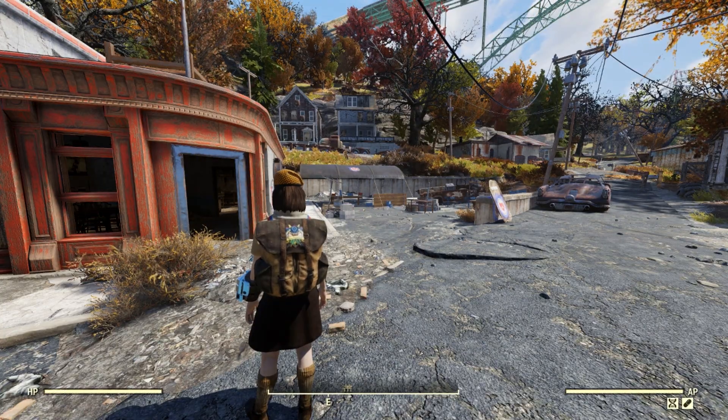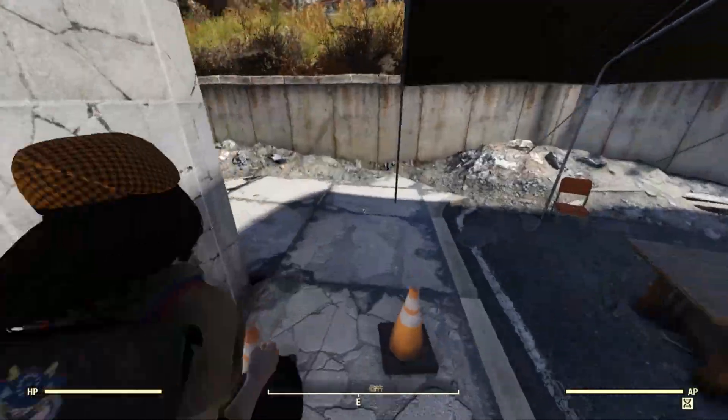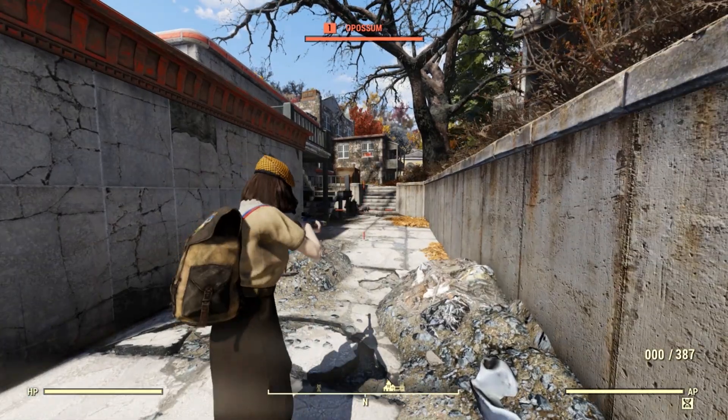Opossums are terrifying, teethy little furballs of death, but they sure do taste good. You can find them at Flatwoods, out and around the diner in town and scurrying around the dumpsters.